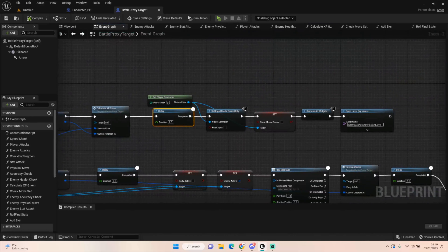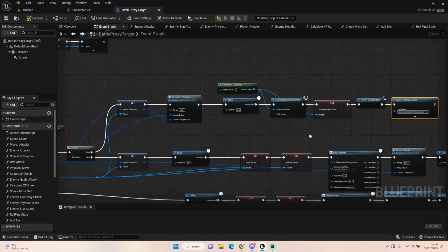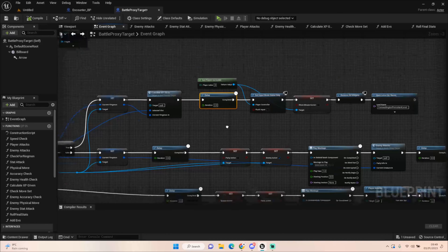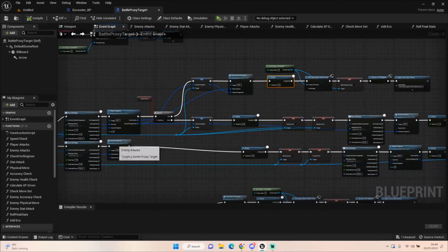After a short delay while the XP bar and information updates, we get the player information, set the game mode back to game only, hide the cursor, remove all widgets, and then open up the level. It's a bit complicated but hopefully you can follow along. If you have any questions, you can join the Discord or ask in the comments — I'll be more than happy to help.